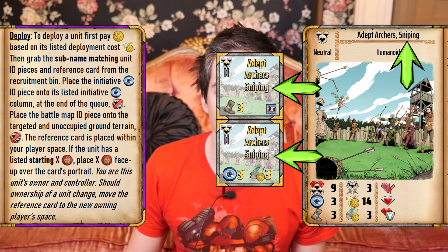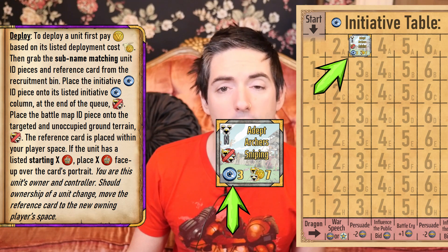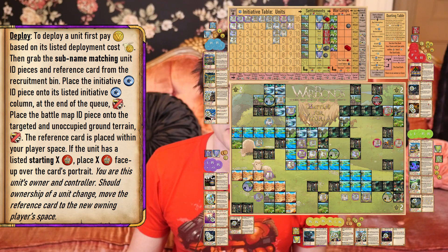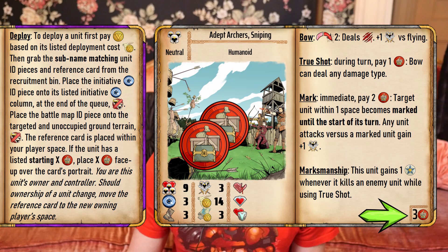To summarize: to deploy a unit, first pay gold based on its listed deployment cost. Then grab the sub-name matching unit ID pieces and reference card from the recruitment bin. Place the initiative ID piece onto its listed initiative column at the end of the queue, disabled. Place the battle map ID piece onto the targeted unoccupied ground terrain, also disabled. The reference card is placed within your player space. If the unit has a listed starting supply, place that many supply tokens face up over the card's portrait. You are this unit's owner and controller. Should ownership change, move the reference card to the new owning player's space.